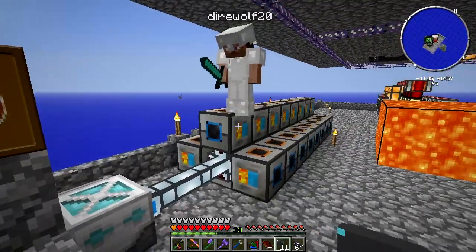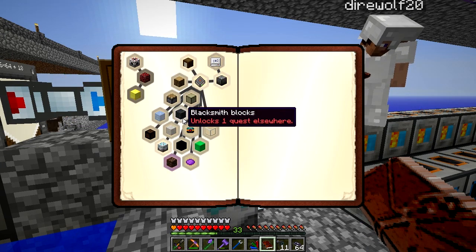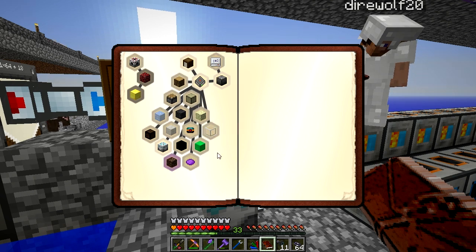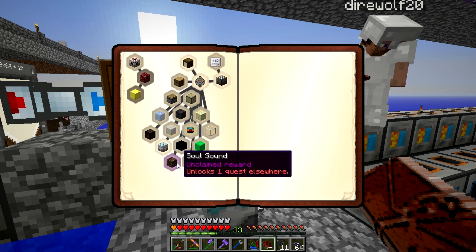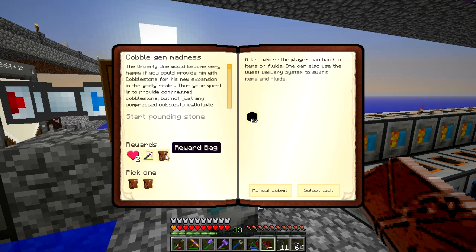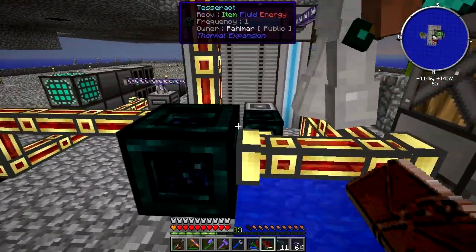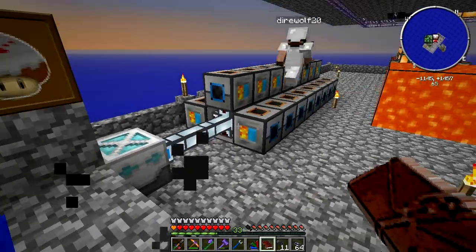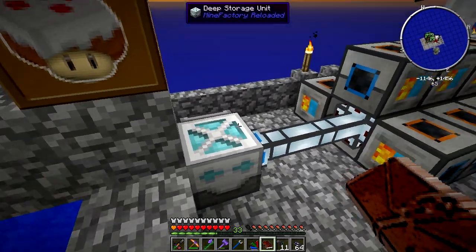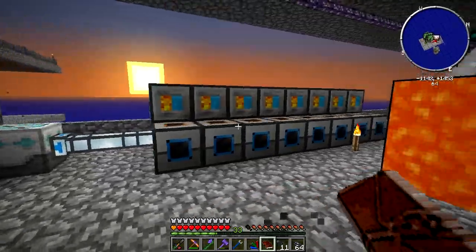We need tuple compressed cobble. We've got 831,000 so far. We might even need a few more of these Igneous Extruders cruising. It might not be too bad, because we only fixed the chunk loading thing about six hours ago. What I said last episode was 42 hours with 40-odd of these, so let this run another day or two and we should be all right.